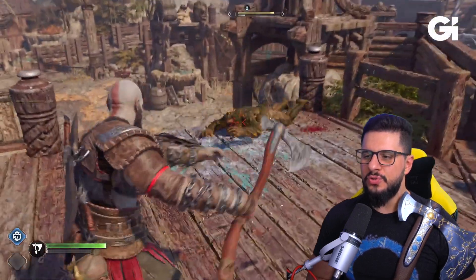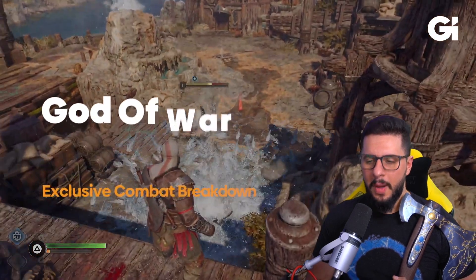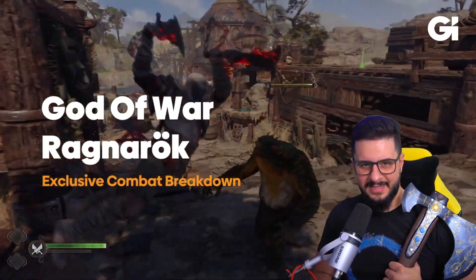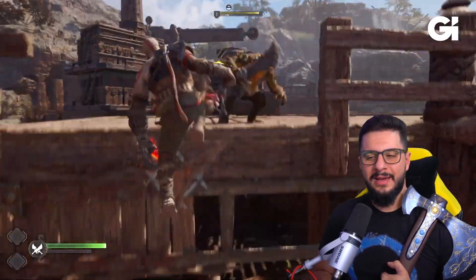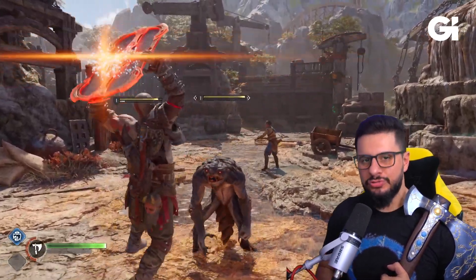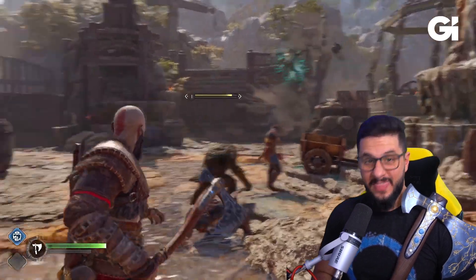It did mention the two different types of elements that you can infuse your weapons with. To be fair, they had those elements sort of built into them already - the axe had the frost ability and the blades had the fire. But if you hold down the triangle button, you can activate its ability and get extra damage out of it, and I guess freeze enemies or incinerate them. That's pretty cool.